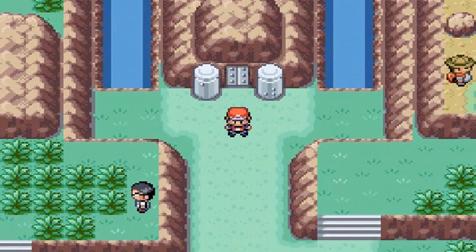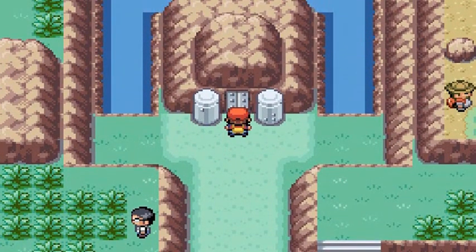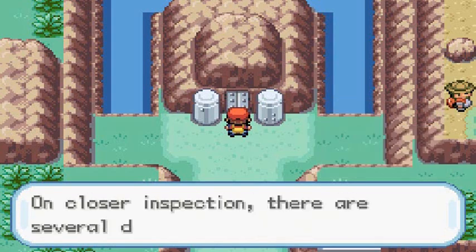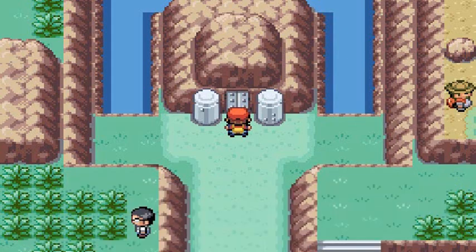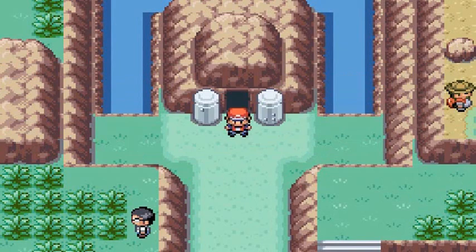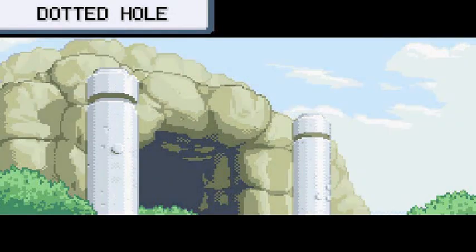Here we are in the Dotted Hole. For a long time when I was playing this as a teenager, I didn't know exactly what this was about or where to find the Sapphire until the internet became a big thing. The door doesn't budge at all — on closer inspection there are several dots on the door, and it says Cut. All you need is a Pokemon that knows Cut — voila, it's open! Let's go right inside and take care of business.